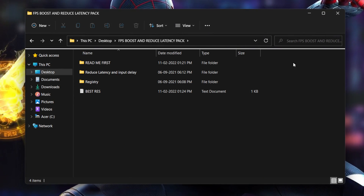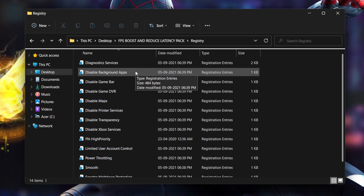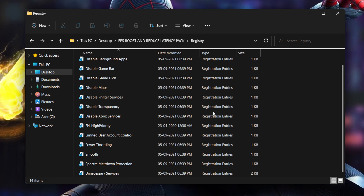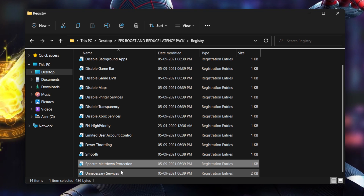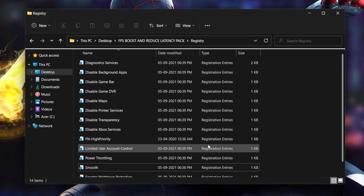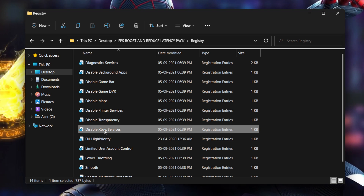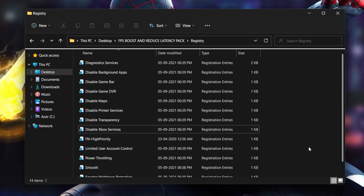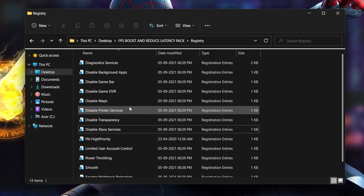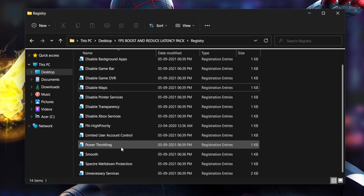Now for the more important FPS part: I've provided some registry files. Don't blindly use any registry — check each one first. Maybe some you're already using, so don't apply those again. For example, I've never used the UAC protection one. Check services like Fax Services — I don't think anyone wants those, but only disable what you don't need.